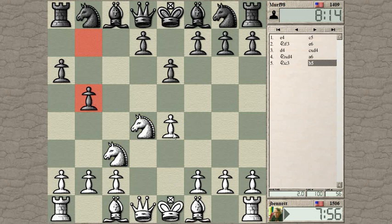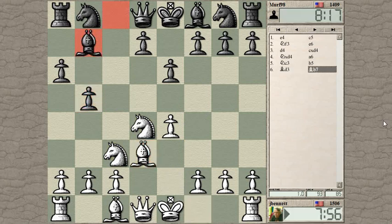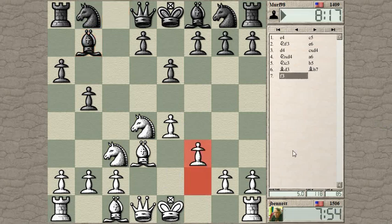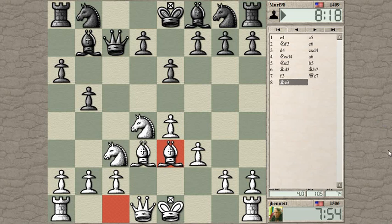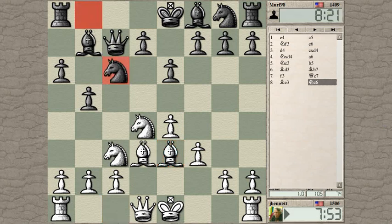I wonder if he wants to undermine this pawn. Put the bishop out there. Yeah, he does — he's going after the pawn. Let's continue with this kind of English attack setup. The queen there. This is something that's kind of related to the Kan Sicilian, it looks like.